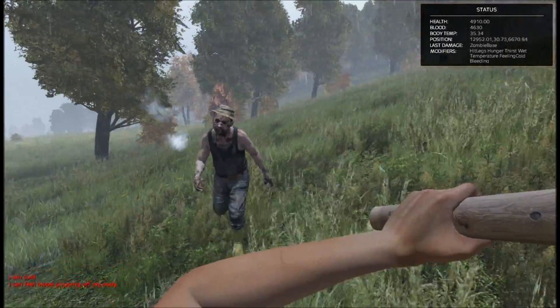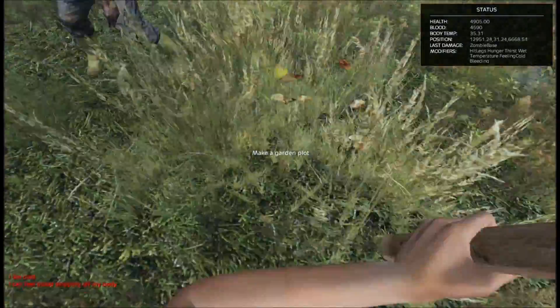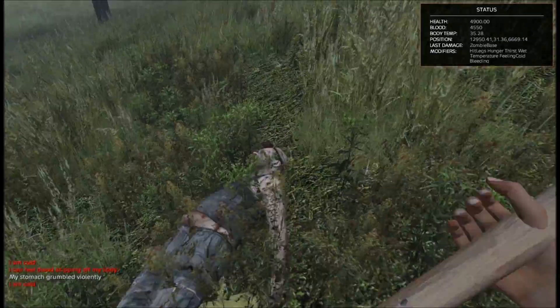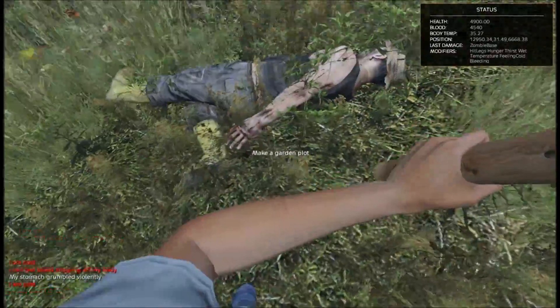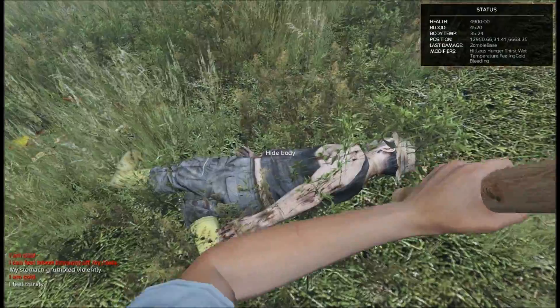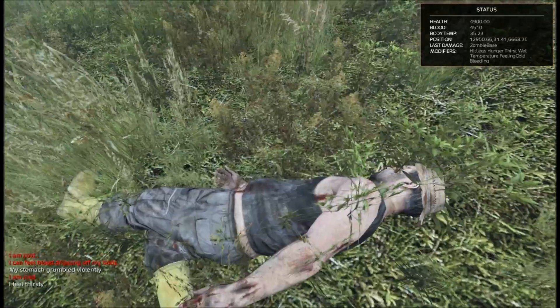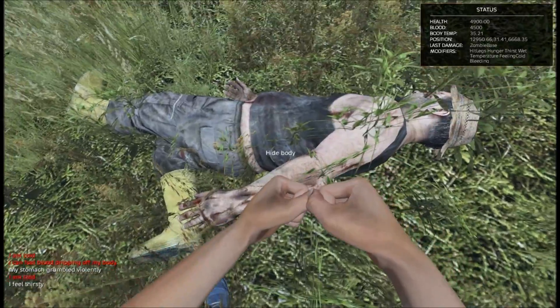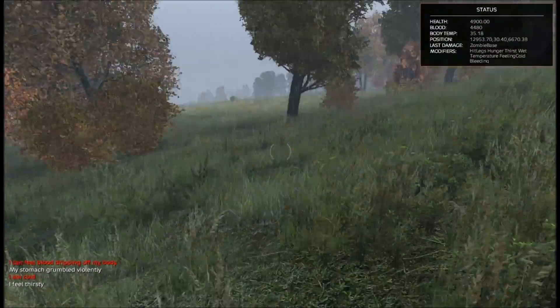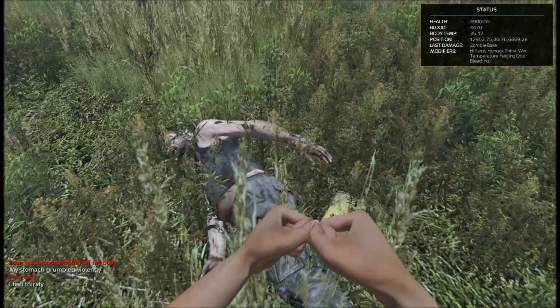There's a little bit of lag — probably my internet. He's down. Can we make a garden plot? No. Hide body. I don't see the option to loot. Did we just throw our pickaxe? I think we did. Yeah, it's gone.